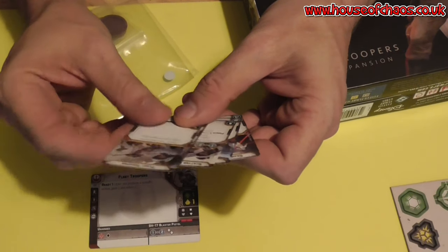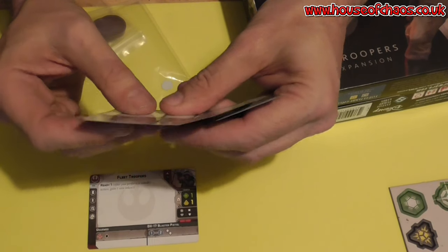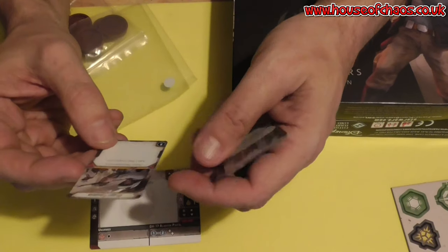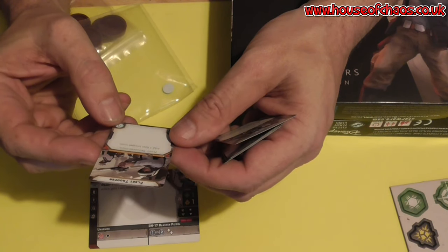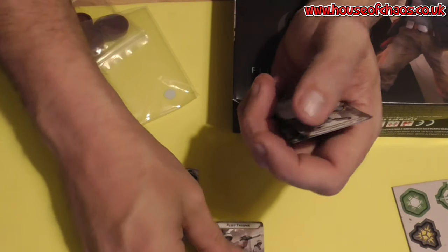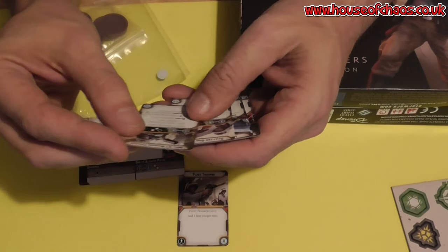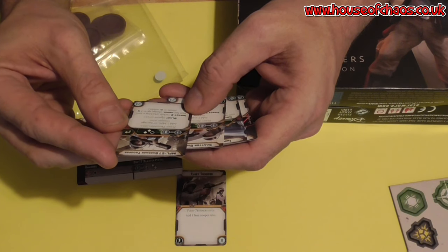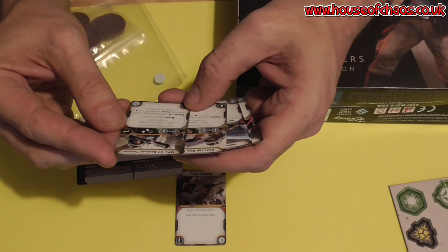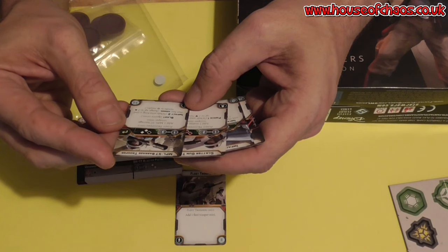And then we've got five upgrade cards. Fleet Trooper — Fleet Trooper only — add one Fleet Trooper mini. MPL-57 Barrage Trooper — Fleet Trooper only — add one MPL-57 Barrage Trooper miniature.